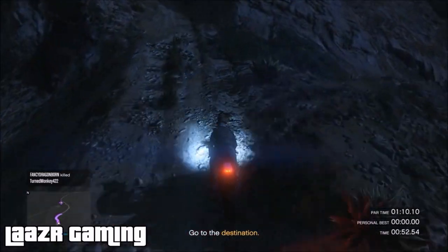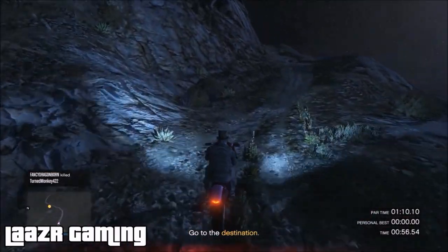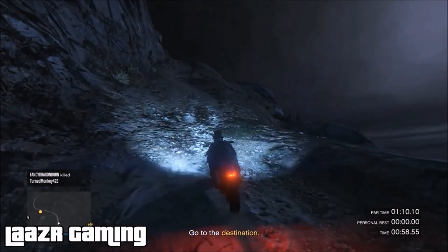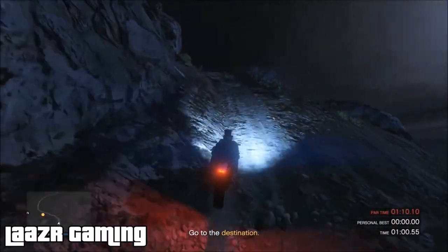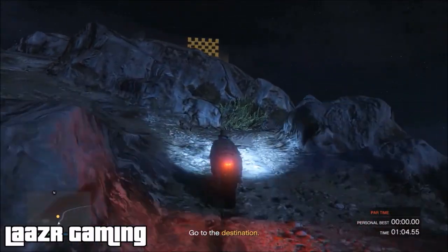You do have the potential to mess up by a few seconds and still complete the time trial. I actually messed up three different times and still completed it within one minute ten seconds, which I'll show you in just a second. Keep following the dirt path around the corner, and as soon as you see the sign, take an immediate left and wheelie up the hill.